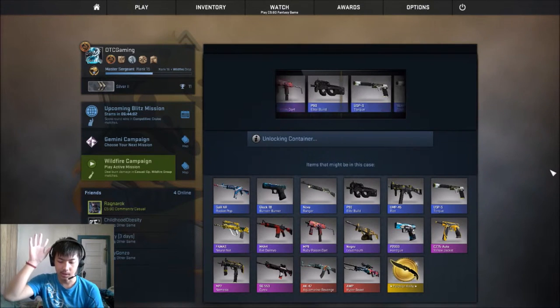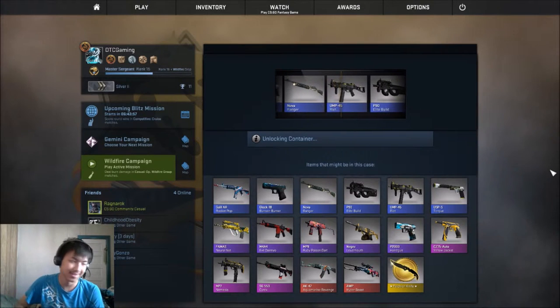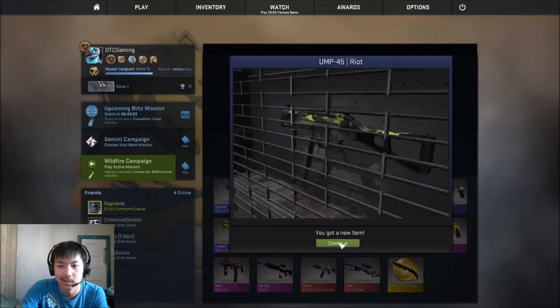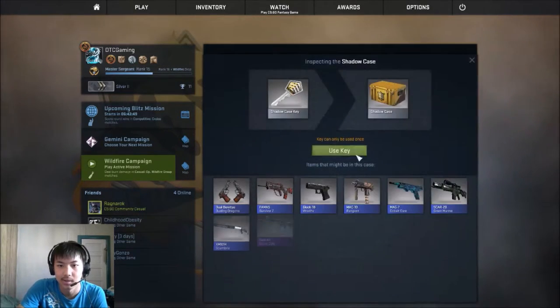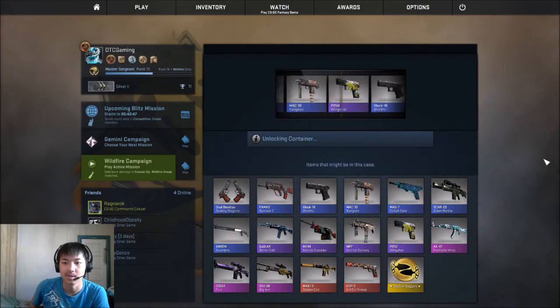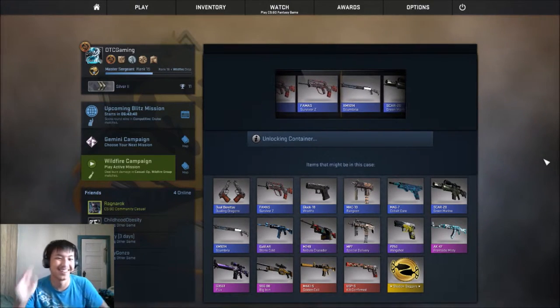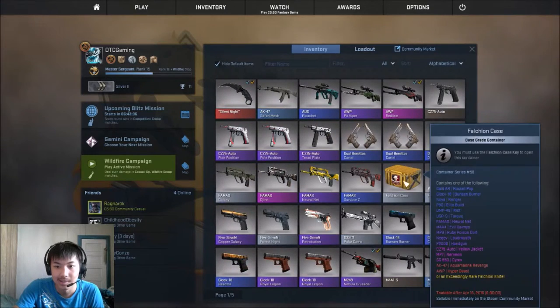Let's see what I get. I already have enough Riots. Okay, second to last Shadow case — fifth one. I passed the Nebula Crusader. We went on to the Scumbria. Okay.